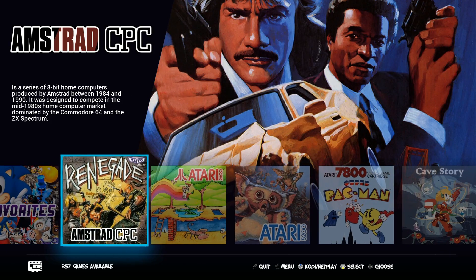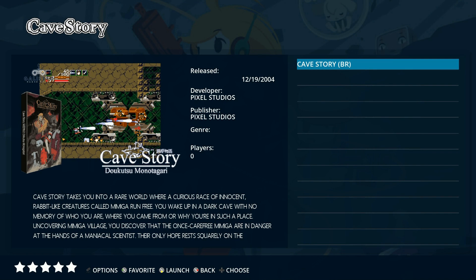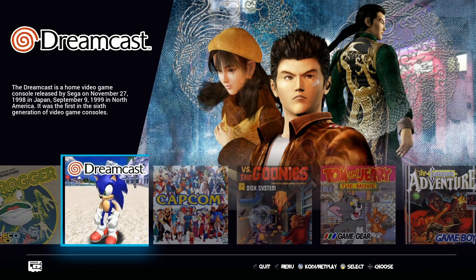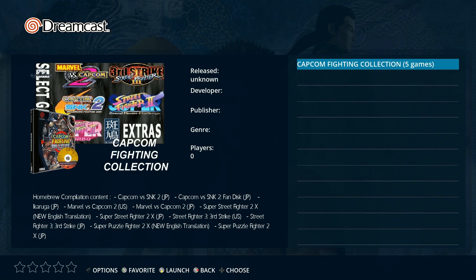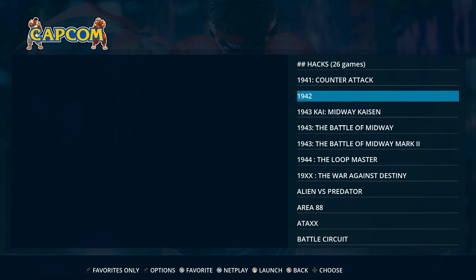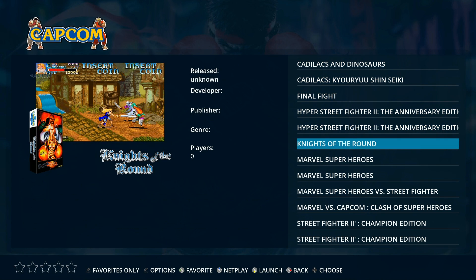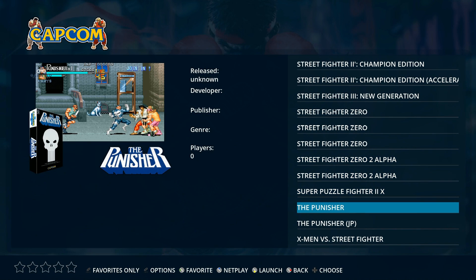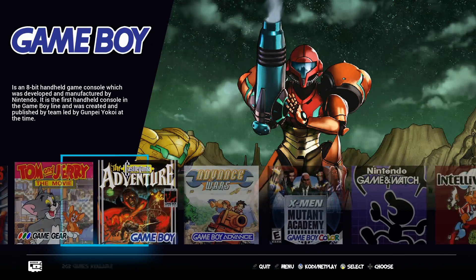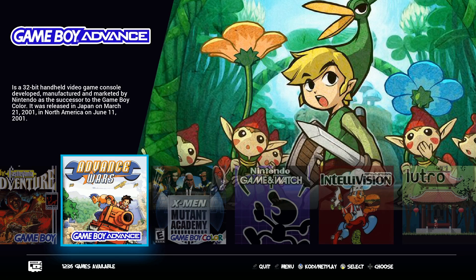Sufami: 14. Super Grafx: 5. Vectrex: 71. Virtual Boy: 26. Wonderswan: 112. Wonderswan Color: 91. Favorites: 123. Amstrad CPC: 357. Atari 2600: 644. 5200: 73. 7800: 64. Cave Story is there but it's a Brazilian version - you probably want to just remove it from the menu easily. ColecoVision: 155. Dreamcast: just one file but within it there are five games - Street Fighter 2, 3, Capcom vs SNK, Puzzle Fighter, and Marvel vs Capcom 2. Family System: 232. Game Gear: 263. Game Boy: 491. Game Boy Advance also had 155 Portuguese games.